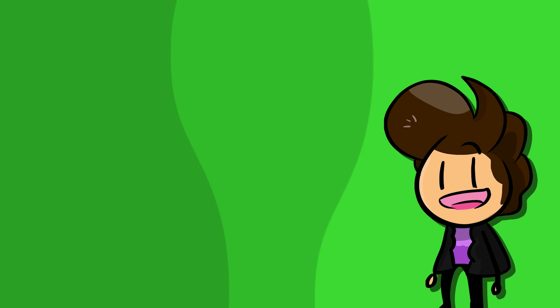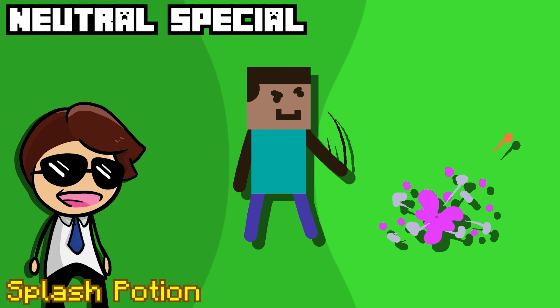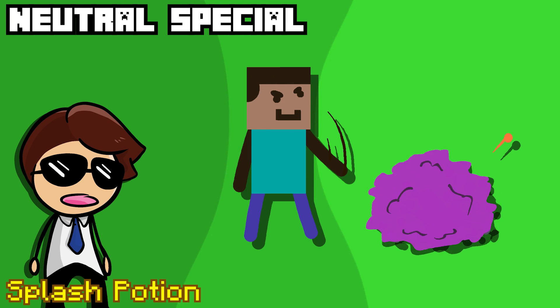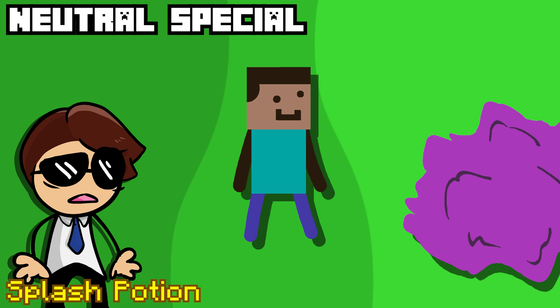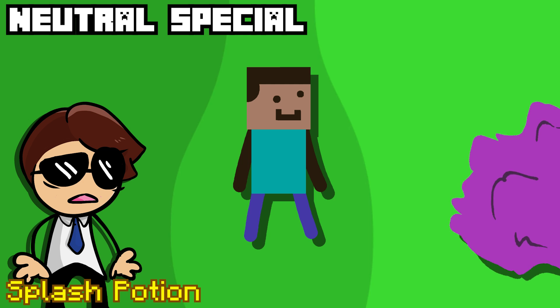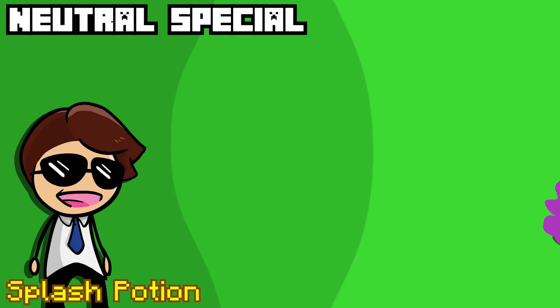The special attacks are really where Steve starts to shine, as we get to pull from all corners of Minecraft. The neutral special is the splash potion, where Steve throws a lingering potion of poison, generating a cloud that will chip away at your health if you're inside it. The cloud is going to be pretty small and easily avoided, but it can serve as a pretty good edge-guarding tool.